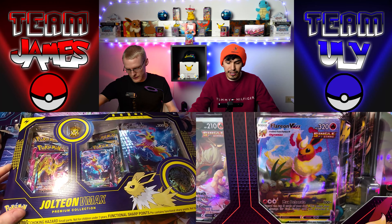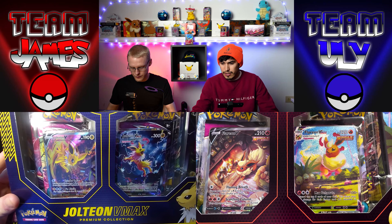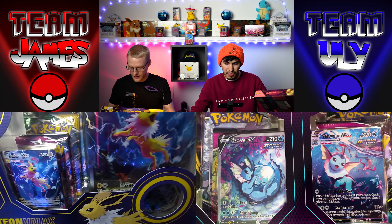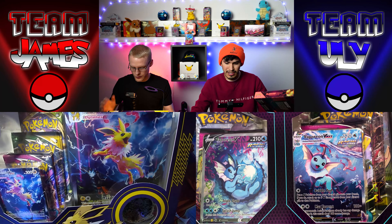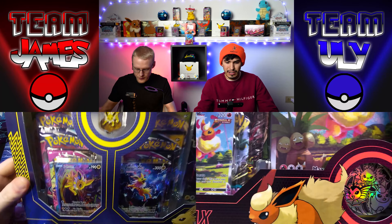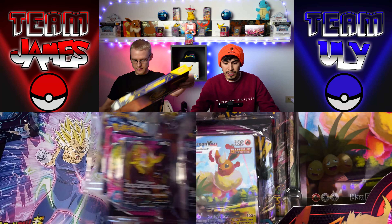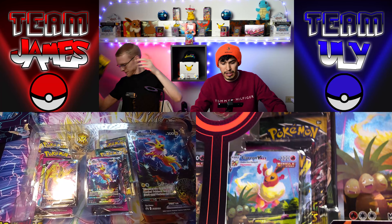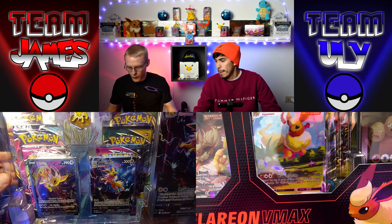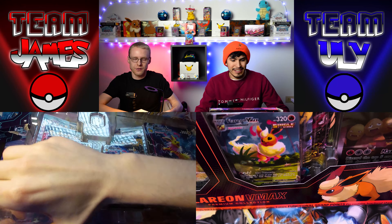The Dragonite is very nice though — I did not get one sadly. The main thing about this product is these beautiful alternate art promos. You can see the Vaporeon here, and you can get a large oversized card of them, which is honestly pretty dope. The box includes two promo cards, one oversized card, six boosters, one coin, and one pin.